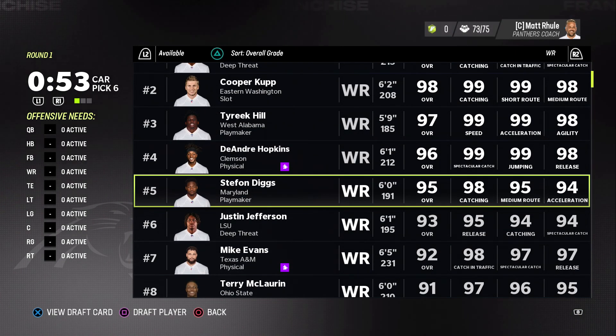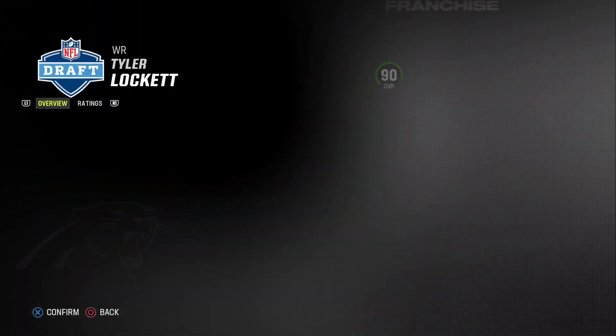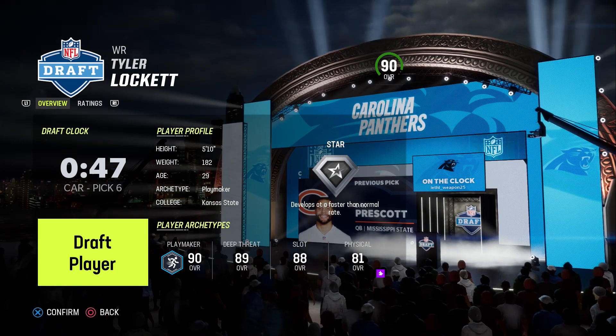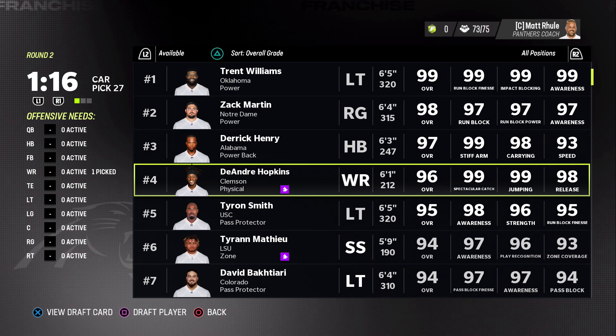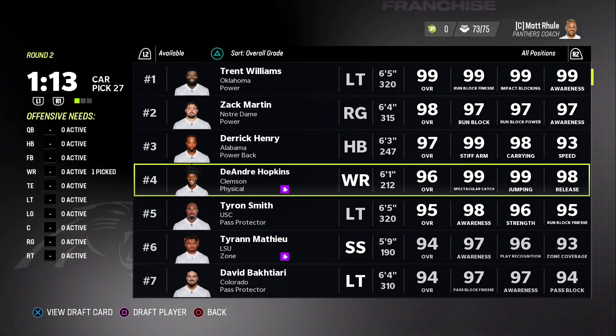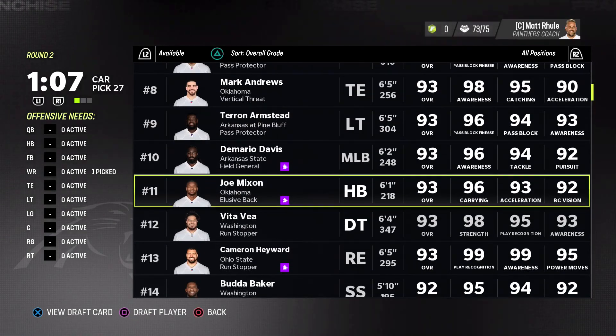Most important positions are wide receivers — I feel like you need guys that can get open. There's one guy that gets open and for whatever reason doesn't have abilities: I'm going with the 29-year-old Tyler Lockett. I completely forgot that DeAndre Hopkins does not have abilities either — that would have been a good finesse, but I'm not going to do it. I want to challenge myself.